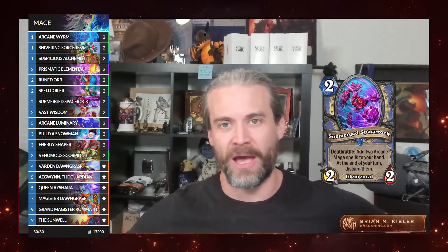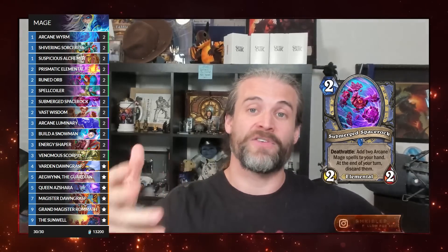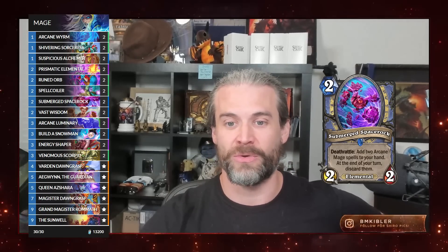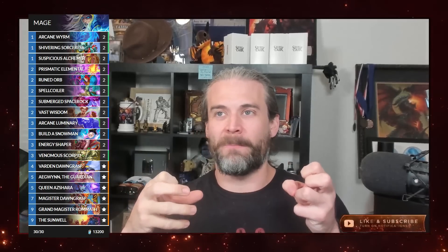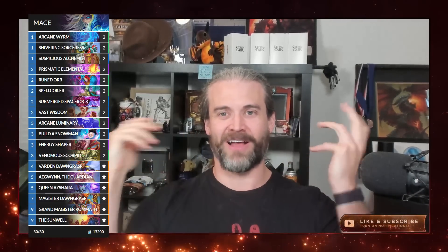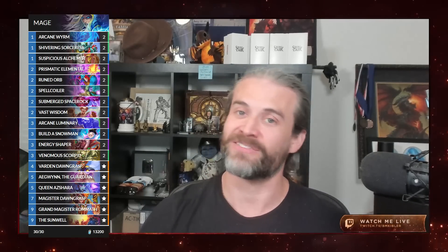But with Vast Wisdom going to two and Energy Shaper going to three, you actually have a potential even curve of Vast Wisdom into Energy Shaper to get more cards to kind of upgrade off of that, as well as some synergies that end up working out very well. Like Submerged Space Rock is an interesting card — being able to use the Energy Shaper to turn cards into things you can use in the future gives you a lot of flexibility. This deck is really about finding the diamonds in the rough, the pearls in the nonsense you end up with from all the various discover effects and the random cards from Energy Shaper.